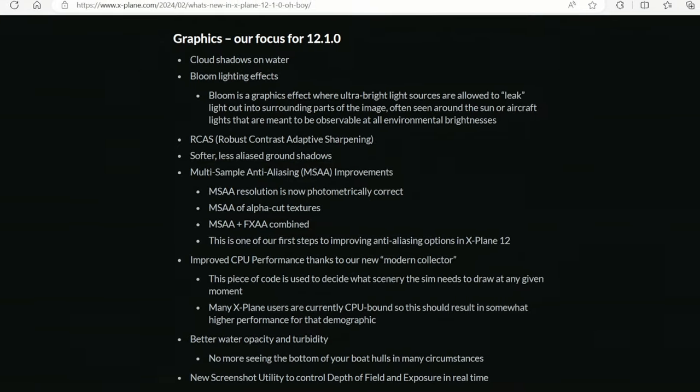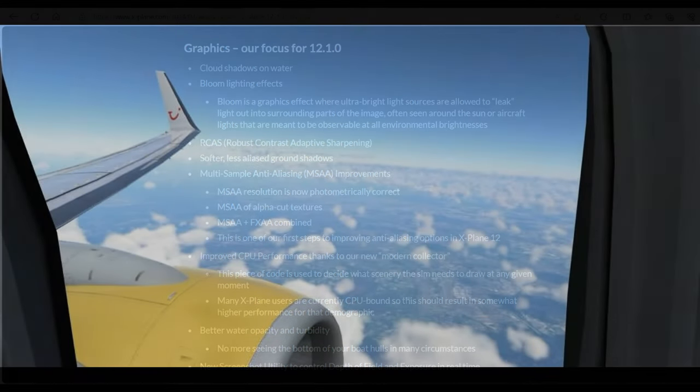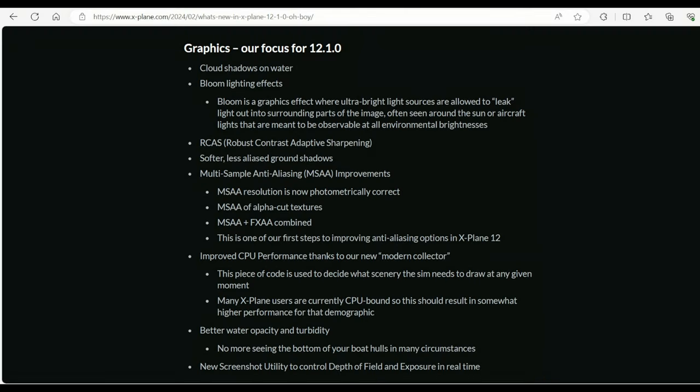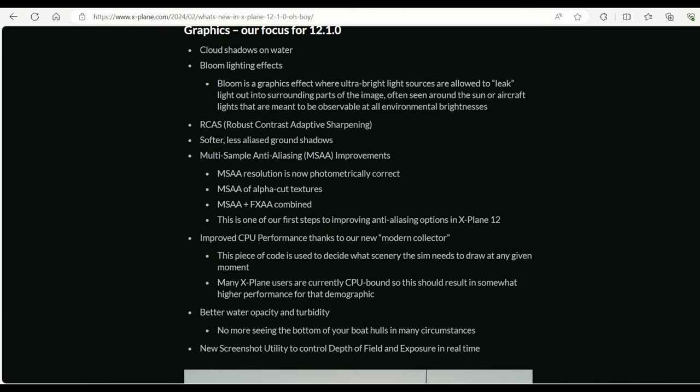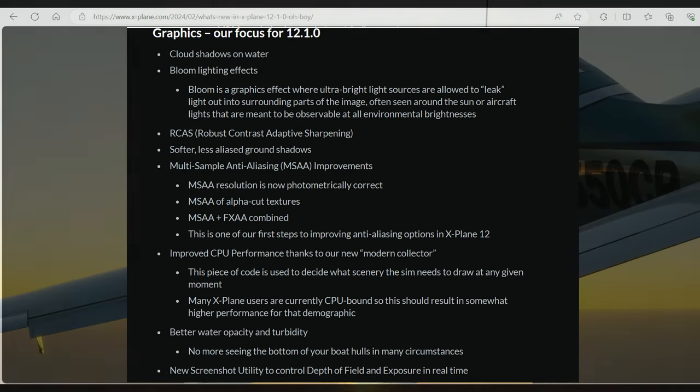Starting with graphics. Nice to see they're looking at cloud shadows on water, though cloud shadows in X-Plane 12 I believed needed reworking — we've already seen issues of cloud shimmering. Bloom lighting effects, which I think is a good one. As we see here, bloom is a graphics effect where ultra bright light sources are allowed to leak light out into surrounding parts of the image, often seen around the sun or aircraft lights that are meant to be observable at all environmental brightnesses.